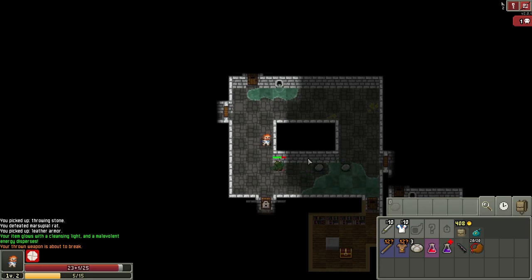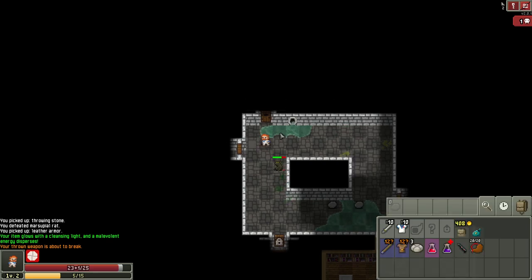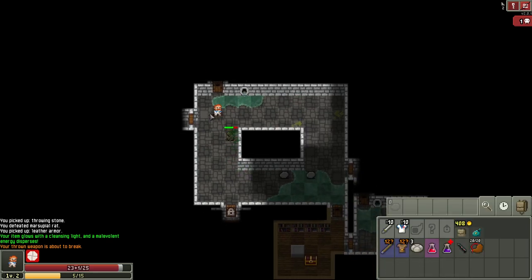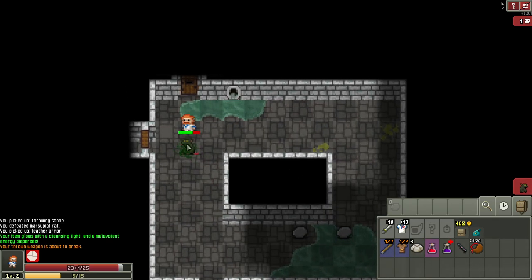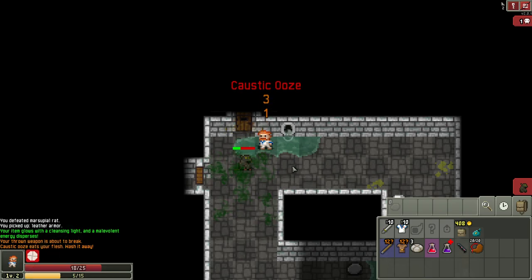This is risky because wandering creatures could come through and we'd be fighting multiple things at once. I'll hit wait and let it come to me. As I hit it the gas starts to expand onto me, so I'll step back away from the gas — now there's no gas on me. I'll hit it again. Now we have caustic ooze but it was immediately washed away because I was standing on the water.